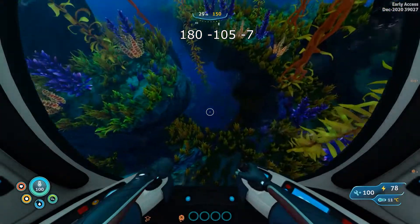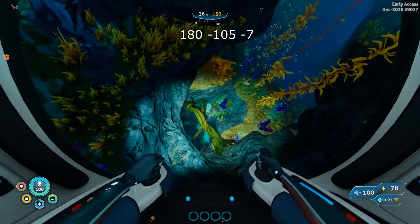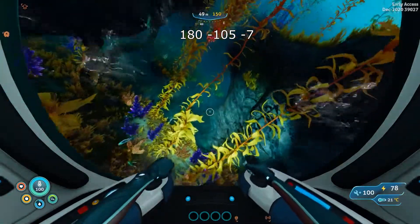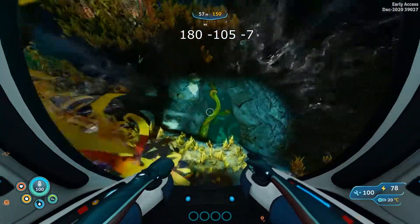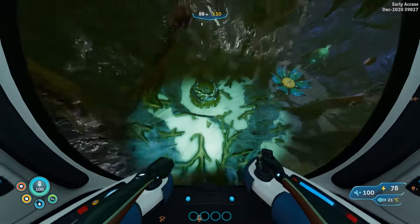Right here are the two entrances where you need to enter into the cave where the propulsion cannons are. I like to use the second one — this is the first one and there's the second one — because the second one will lead you to the sea monkey's nest which has the propulsion cannon.